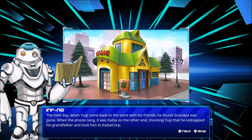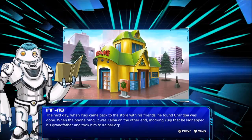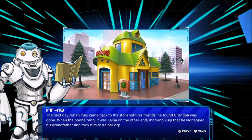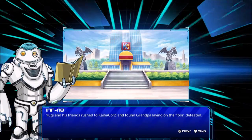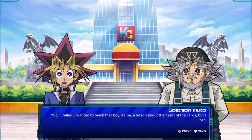The next day when Yugi came back to the store with his friends, he found grandpa was gone. When the phone rang, it was Kaiba on the other end, mocking Yugi that he had kidnapped his grandfather and taken him to Kaiba Corp. Yugi and his friends rushed to Kaiba Corp and found grandpa laying on the floor. Grandpa, are you okay? Yugi, I failed — I wanted to teach that boy Kaiba a lesson about the heart of the cards, but I lost.